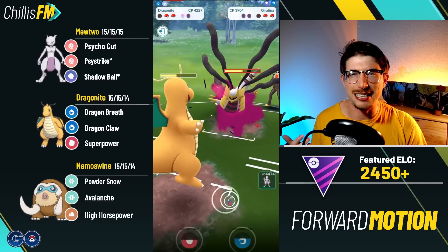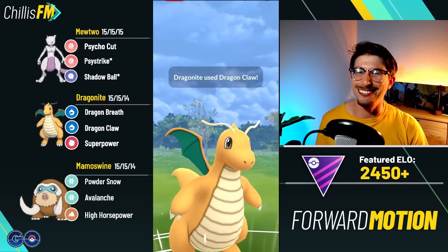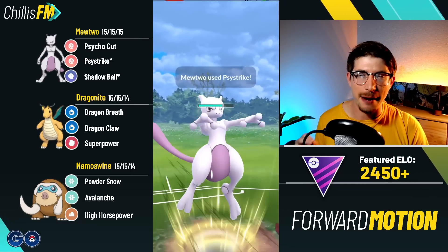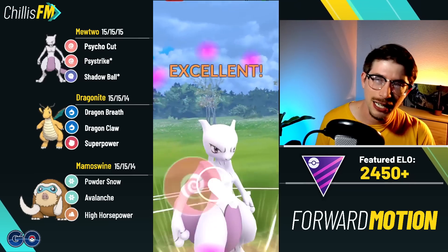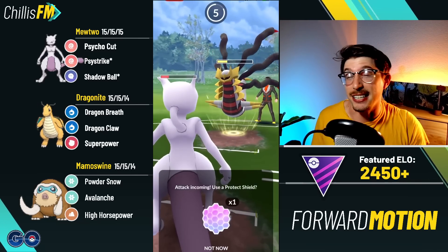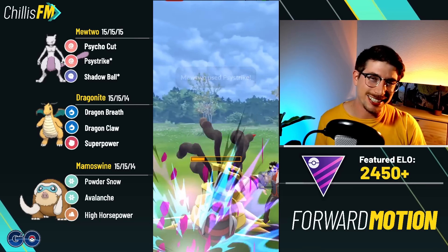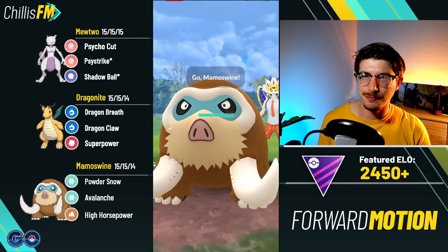Dragonite coming in — I try to bait the Ominous Wind; they hit me with Shadow Ball, but it's still a great matchup since Dragon Claw hits super effective. My opponent makes a beautiful catch onto Togekiss — Dragon Claw double-resisted does absolutely nothing. But Mewtwo with a shield can handle a Togekiss; throwing at proper timing, Psystrike puts them into the red. Another Psystrike taking out the Togekiss. Out comes Giratina — there's just nothing they can do at this point. I'm at the Psystrike, throw up a shield for the Ominous Wind, but Psystrike takes out the Tina. Mewtwo is a Tina answer confirmed.